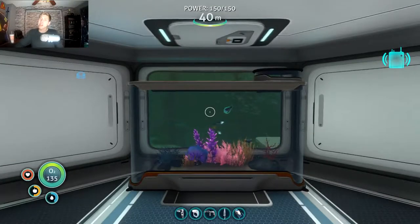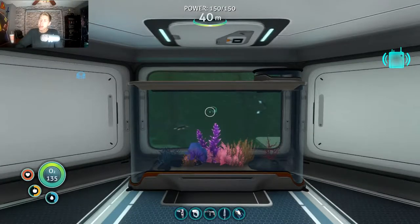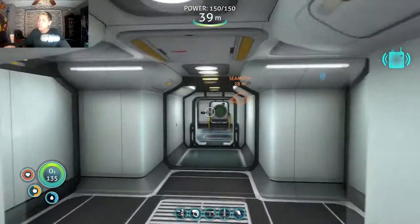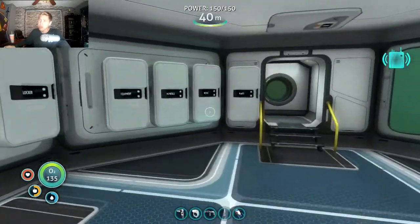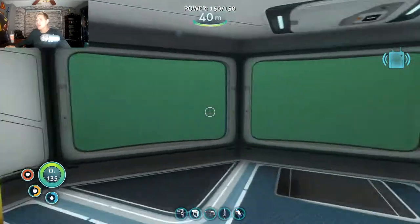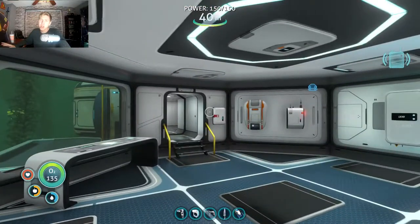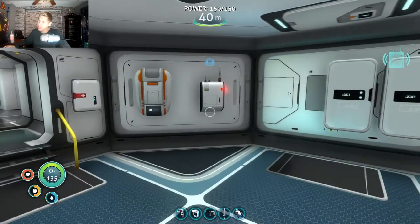Welcome back everybody to Subnautica episode 10. We have made some progress. We started out in a little bitty pod, we got ourselves a Seamoth aka Mothra, got a bunch of chests, got a nice base, and a gucci view - look at that thing over there, he's just swimming over there. It's all gucci, everything's gucci.